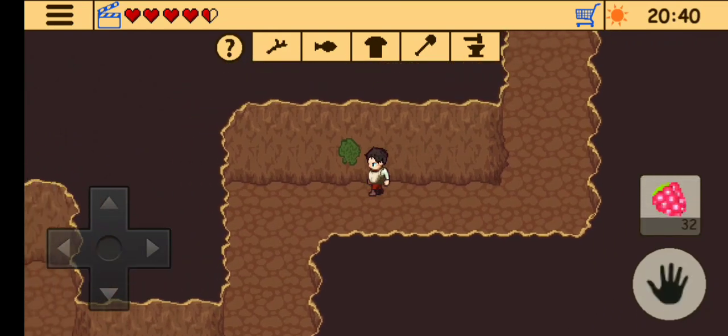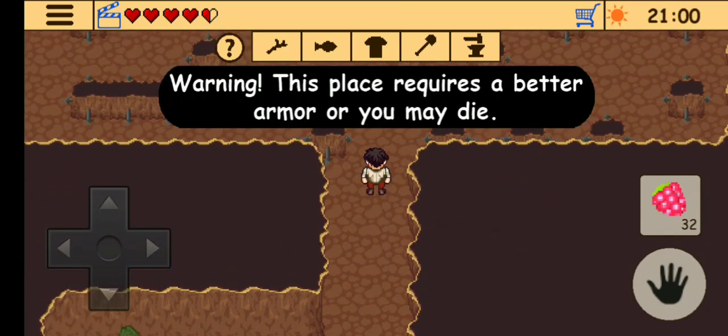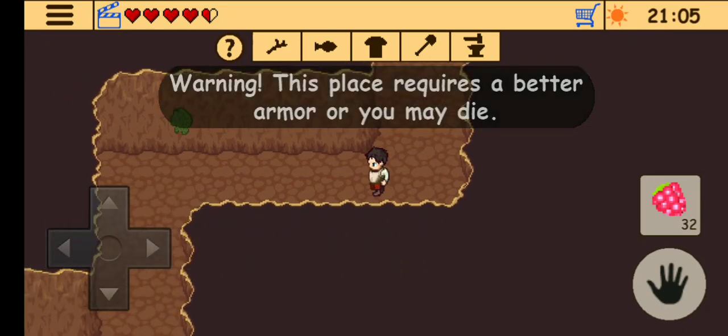Now we are going to check out the northern part of this cave where there is a maze full of spikes, so we need better armor or we won't be surviving that.